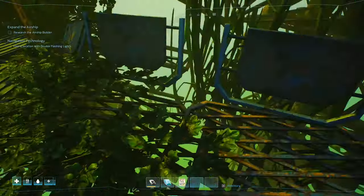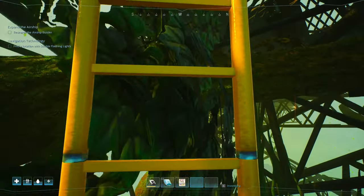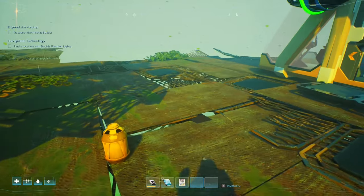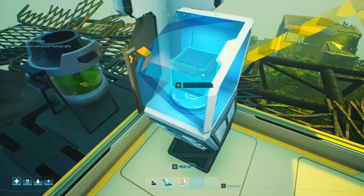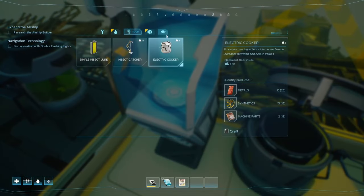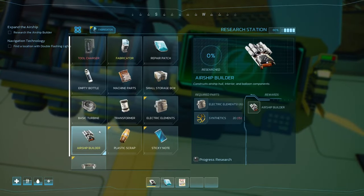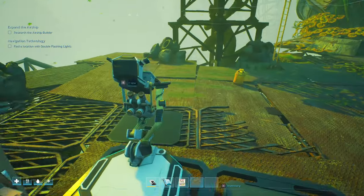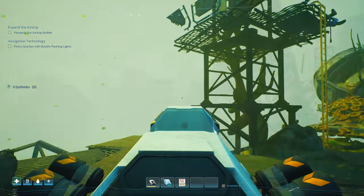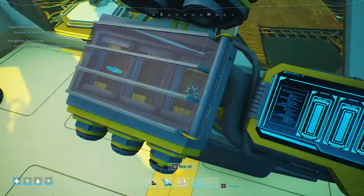I don't think there's anything else here. I feel like I'm missing something but we could maneuver the airship and harvest some of this stuff as well. I think that's it. Let's go back to the top and we'll make the airship builder. We could probably do with building out the airship a little bit because it's a little bit crowded in here. Electrical cooker — let's place that down. Let's make the airship builder — basic airship builder, I need some synthetics. Oh, there's some right there.